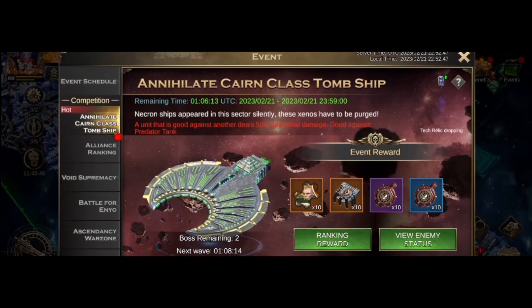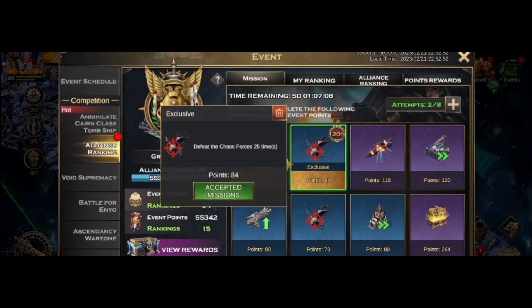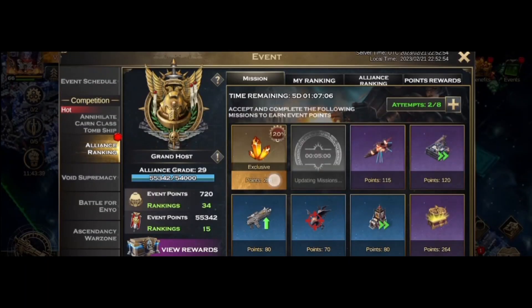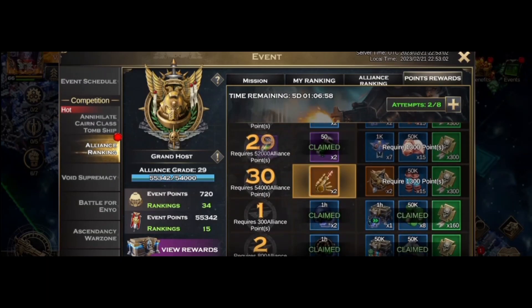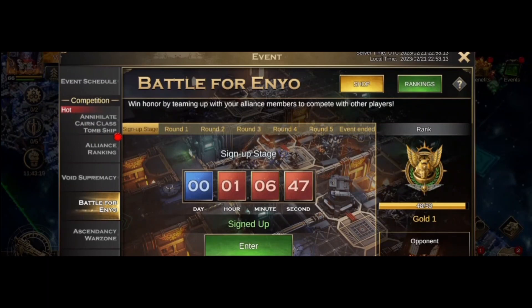As for the alliance ranking, I've actually found a couple of missions — two out of eight so far, so good. All I need to do is delete these and see what else. Oh look, I've got stuff to collect, so I'll collect those and then go back to the mission screen. It's just a case of rolling these over. Sign up is going to be done in an hour, so when it clocks over we're going to be in preparation stage.